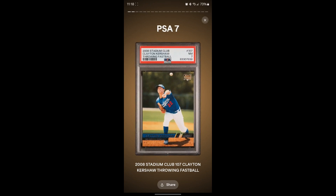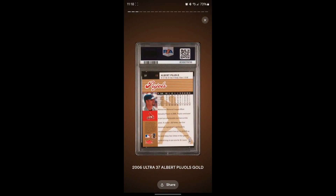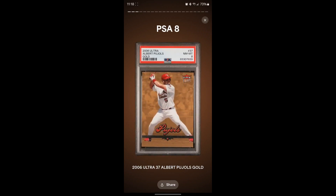The Albert Pujols Fleer Ultra Gold — it's sitting a little crooked in the case but it looked clean to me. I guessed a seven but was hoping for an eight — and we got an eight! Not a lot of these in the pop report, so hopefully some Pujols collectors will want that.